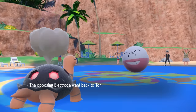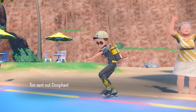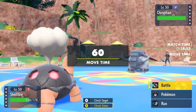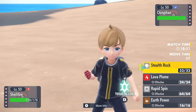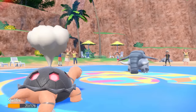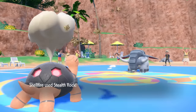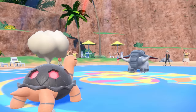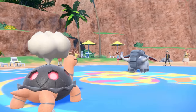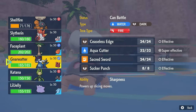They do Volt Switch, dealing a nice chunk of damage, and now they get to pick their matchup. They go into Donphan, and I expect Stealth Rocks, so I set up my own Stealth Rock. But they actually go for the Knock Off, which is annoying because it gets rid of my Heat Rock — so next time Torkoal comes in, the Sun only stays up for 5 turns instead of 8.